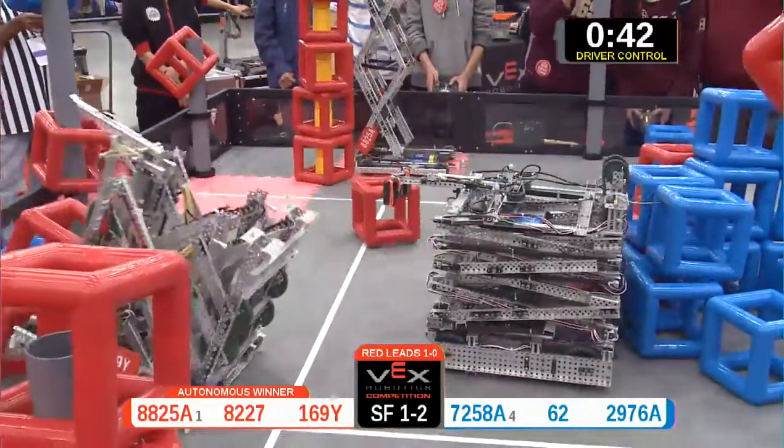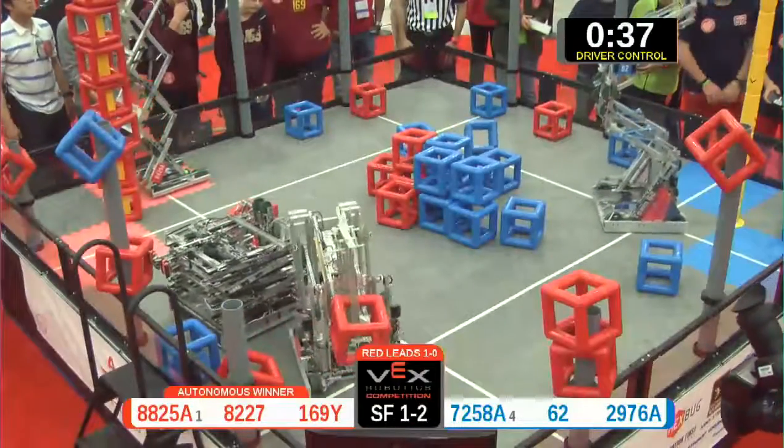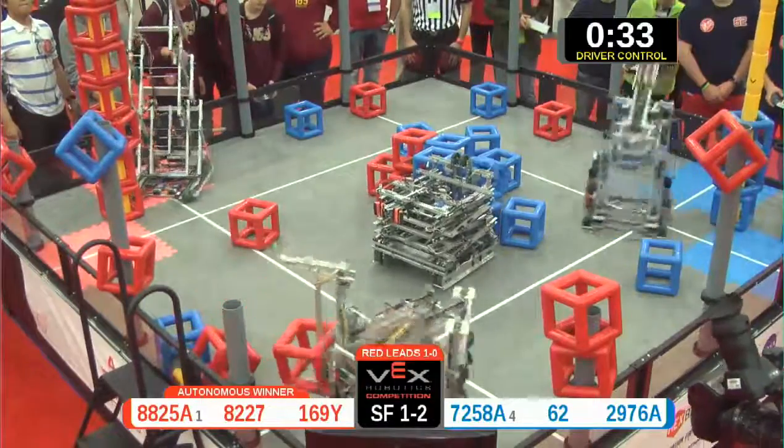8825A going for that last Skyrise piece. Can they make it? It's going. There they go. 62 now looking at cubes — 1, 2, 3 quick scores for the Blue Alliance.